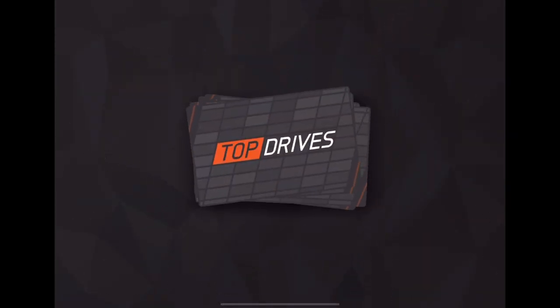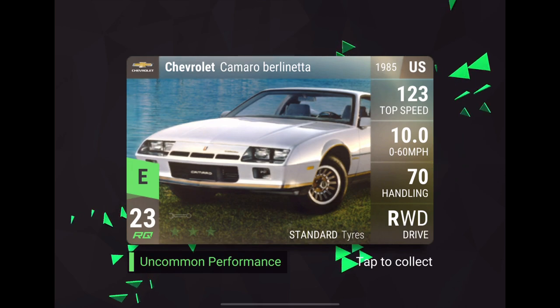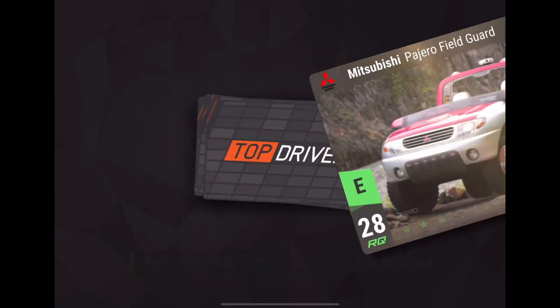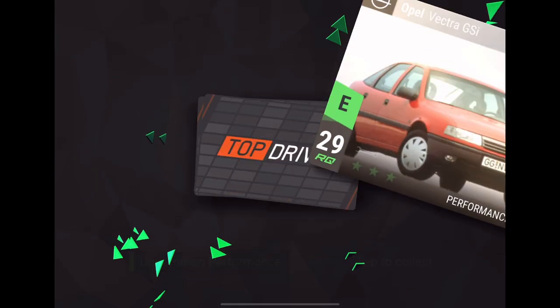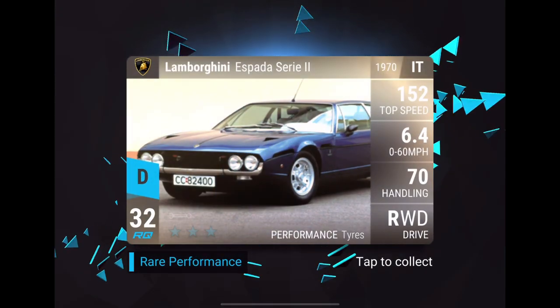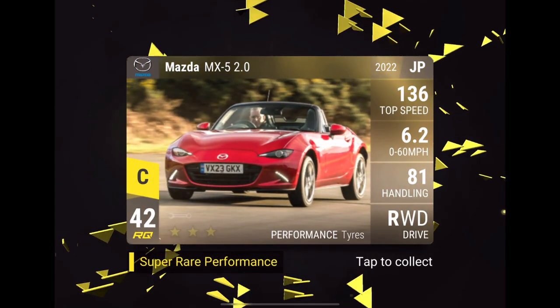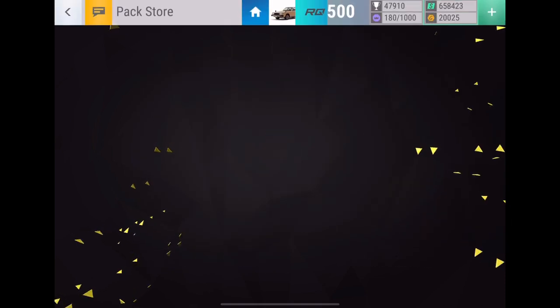Also, here's another Asia-Pacific Grand Prix ceramic pack. Maybe we can get something good from this one. Pajero Fieldguard — don't have that one yet, so that is a cool one. Then Opal Vectra, Lamborghini Espada, and let's see what we can get from this one. Alright, MX-5 2.0. That's not too bad.